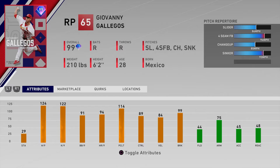Number eleven is Giovanni Gallegos, relief pitcher for the Cardinals — 124 hit per nine, 122 K's per nine, 91 walks per nine, 89 control, 84 velo, and 99 break. You only get four pitches, highlighted by the slider. The problem people point out is the speed differentials: you've basically only got two speeds — the 85-86 range with the slider and changeup versus 94 with the four-seamer and sinker. You'd like a fifth pitch or faster fastball. A lot of people say this card gets lit up, but pitching is preferential — I think the earlier relievers are better.